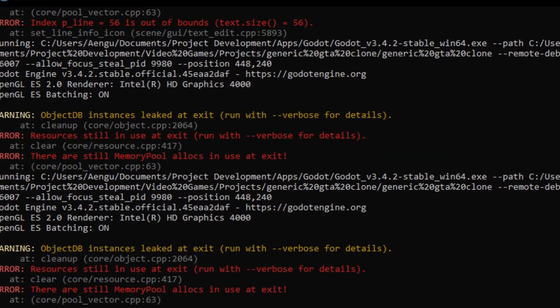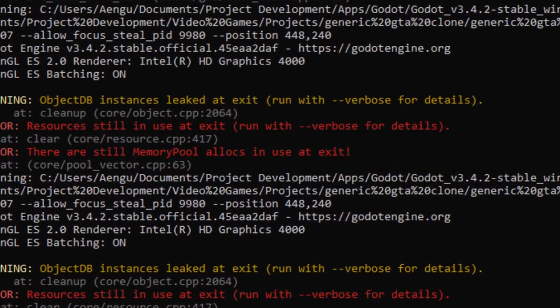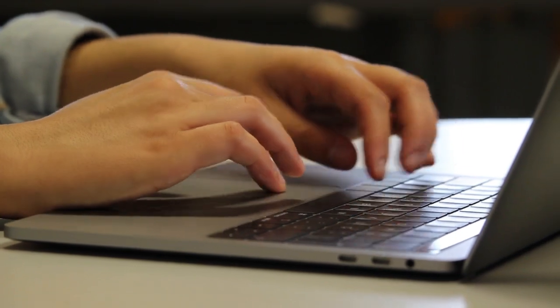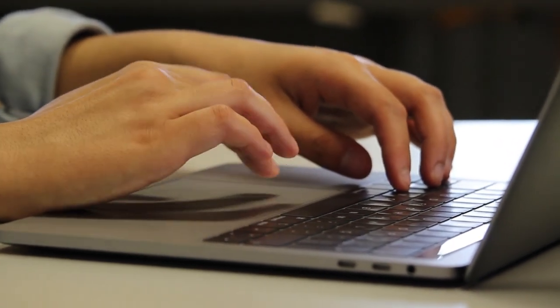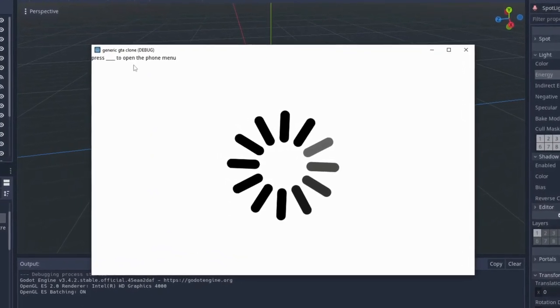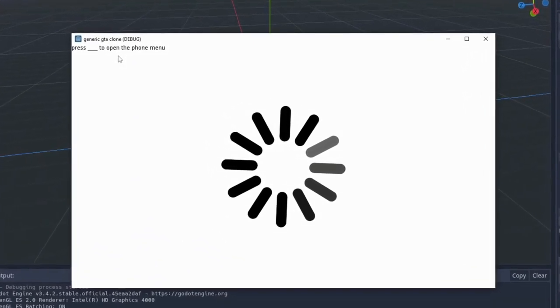Godot was telling me that there was memory leaks, and the game was practically unplayable. I was running out of hope. I couldn't fix these problems because I had other core functionalities to worry about, so I added in a somewhat fake loading screen to make the absurd loading and lagging feel almost a bit more justified.